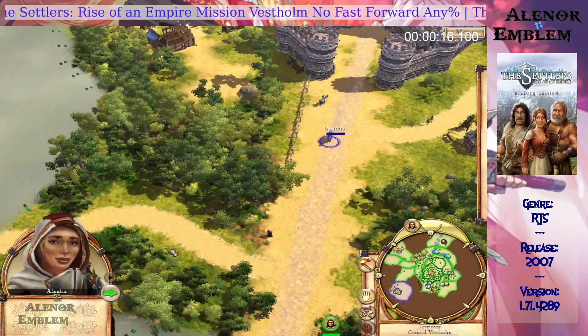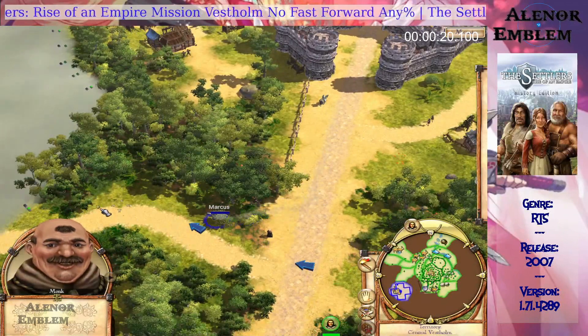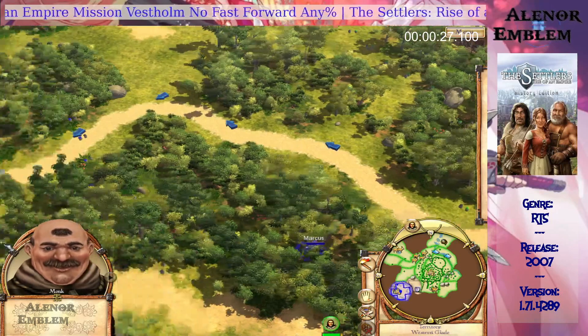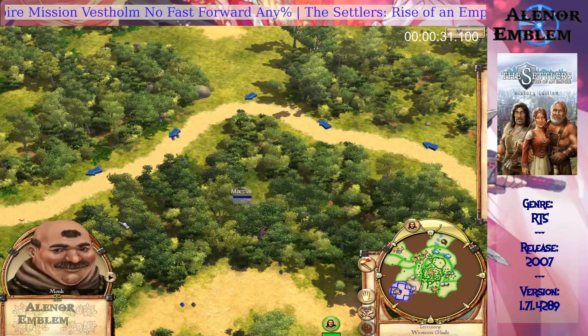Good day Marcus, keep an eye out on this mission. There is an old castle we can use as a base. His majesty has sent you there — the old castle lies west of here. Just follow the trail, my liege, on our way.